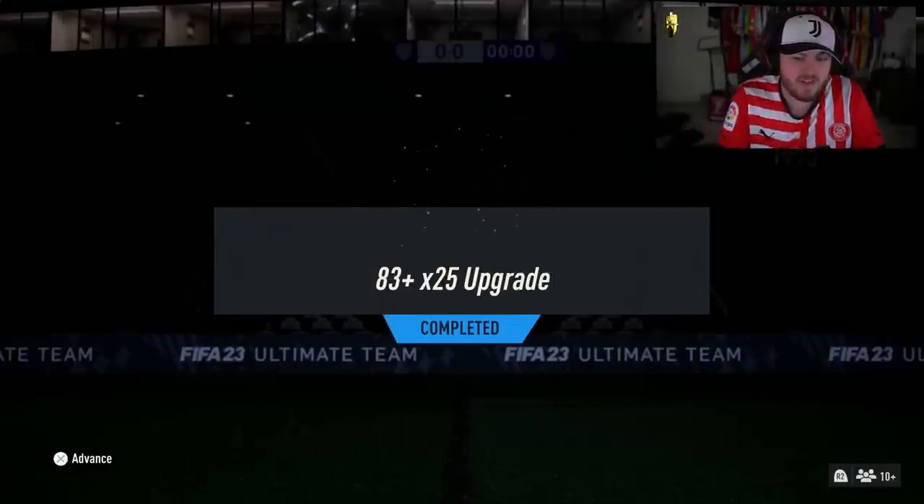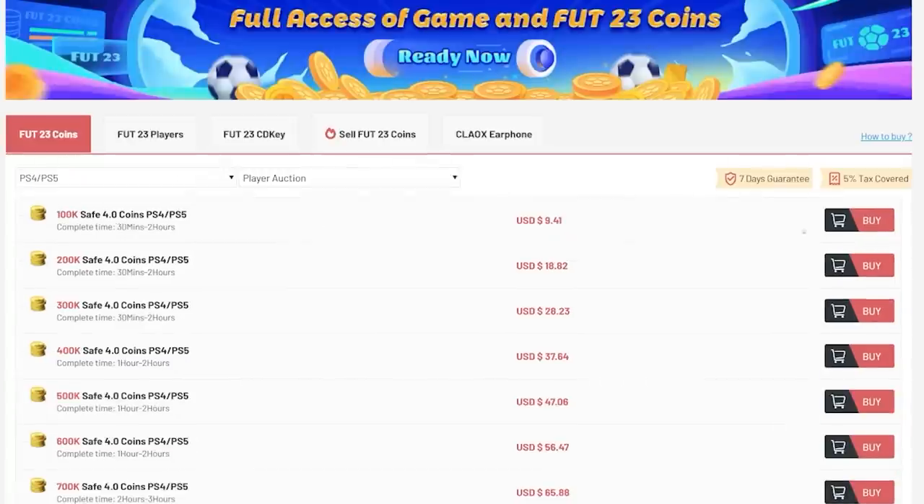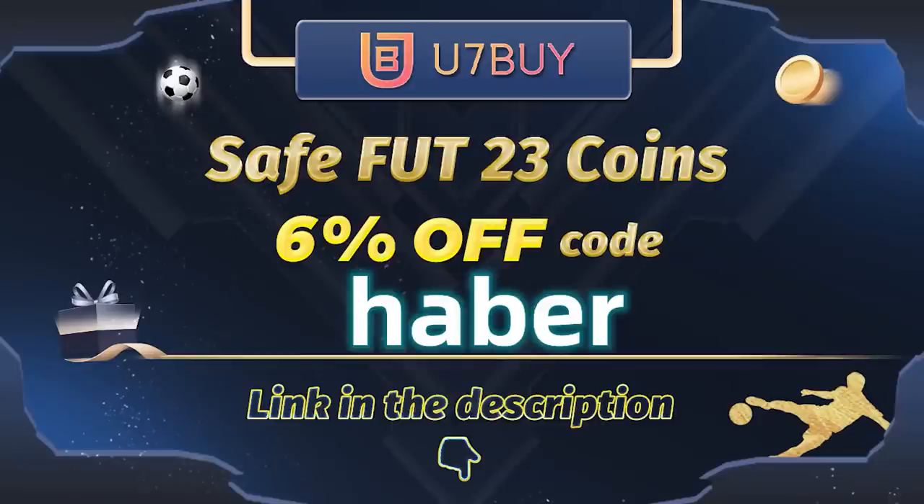EA released an 83 plus times 25 and an Elite Replay pack. Let's open up both of them and hopefully get something decent. If you guys want cheap, fast and reliable FIFA coins, check out u7buy.com. There is a link in the description down below and make sure to use the code HABER to get yourself 6% off all of your purchases.